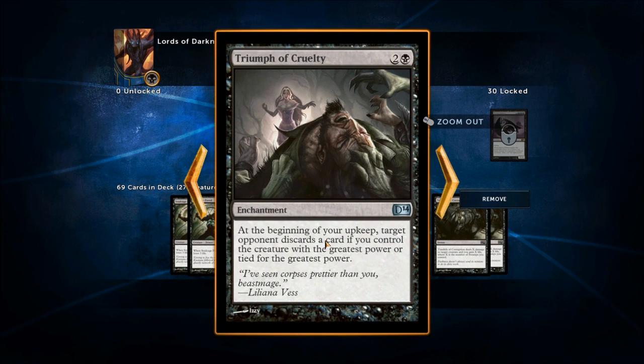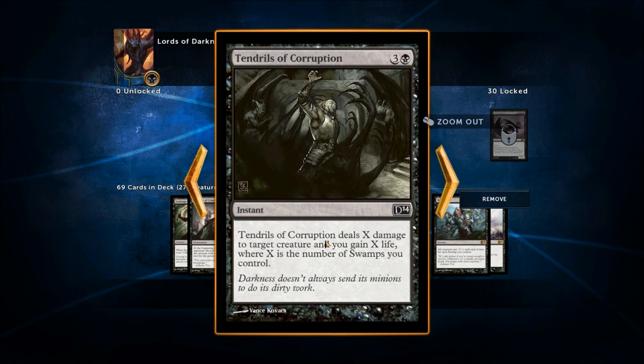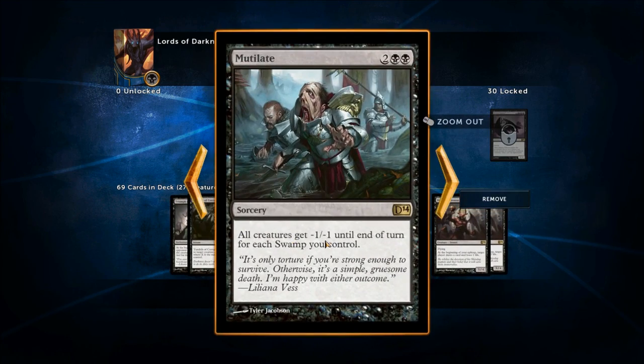Triumph of Cruelty — you've got two of those in the main deck. At the beginning of your upkeep, target opponent discards a card if you control the creature with the greatest power or tied for the greatest power. So if you've got the highest power creature in play, this enchantment forces your opponent to discard a card. Tendrils of Corruption does direct damage to a creature and you gain some life. We've also got Mutilate for mass damage and Damnation for mass removal — again, this is the sort of stuff that's going to help deal with those super aggressive aggro decks.